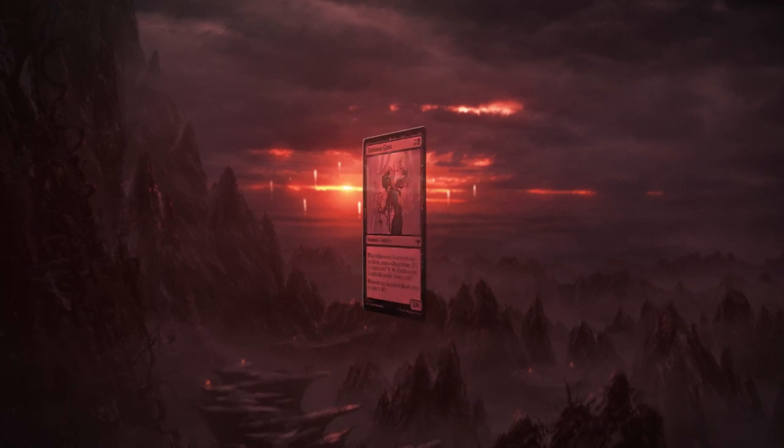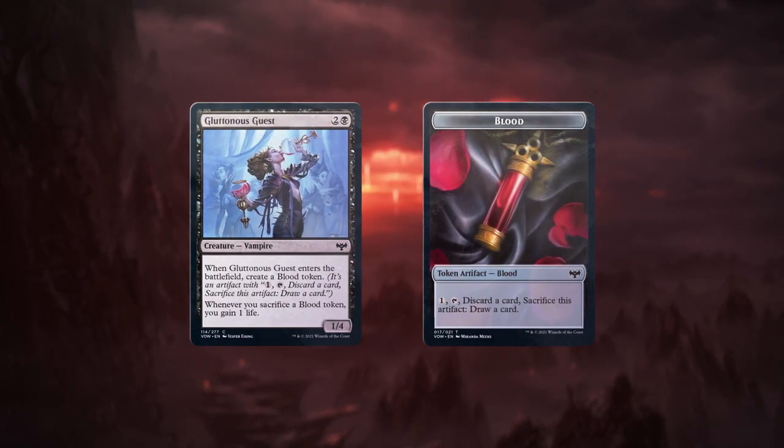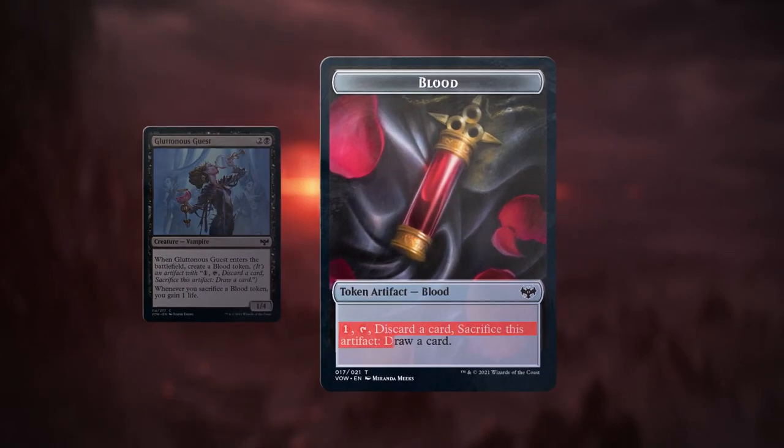Cards that create blood tokens are splattered throughout the set. Here's one now: Gluttonous Guest. A blood token is an artifact token. You can pay one mana, tap it, discard a card, and sacrifice the blood token to draw a card. Blood tokens are predefined, meaning they all come with that ability no matter which card created them.